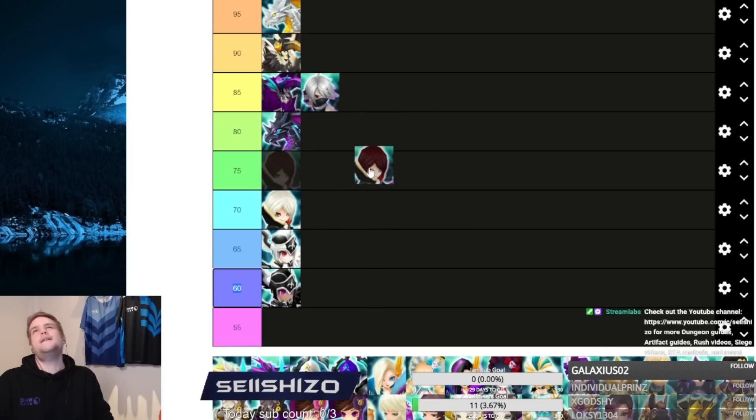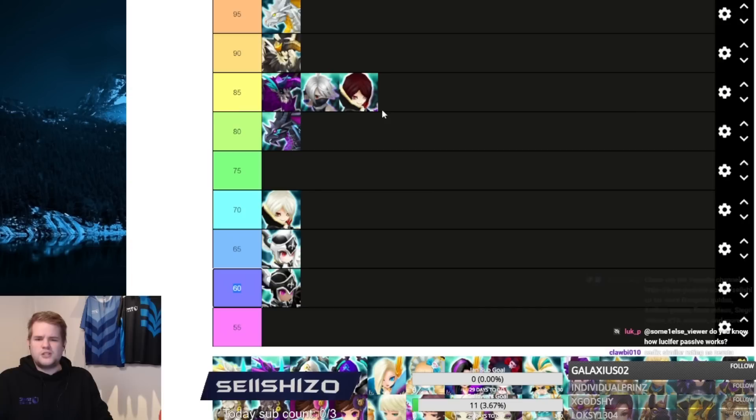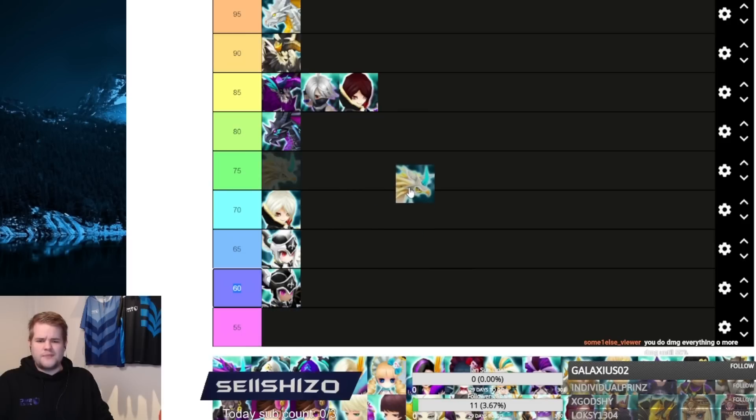Cadiz is a unit I've been underrating and overrating at different points. It can be used in PvE, it's very good for solo R5s, usable in SF10. It's good everywhere — not the best in RTA but you can PvE him, put him on defense or offense. There are just so many places you can use Cadiz, making him very versatile overall.